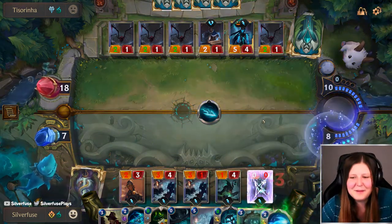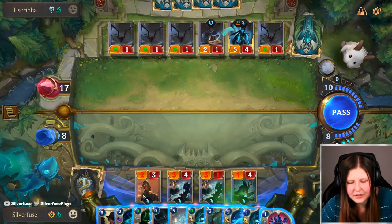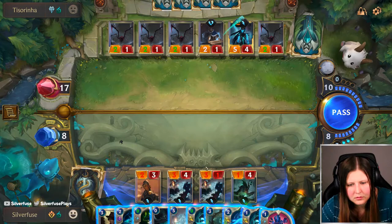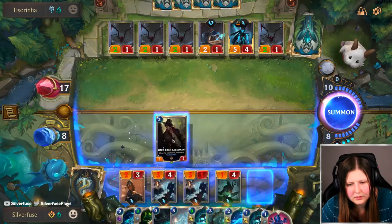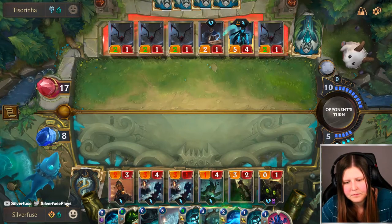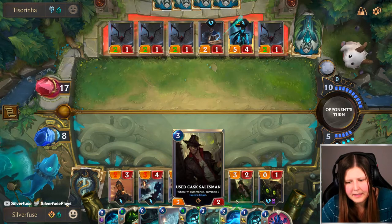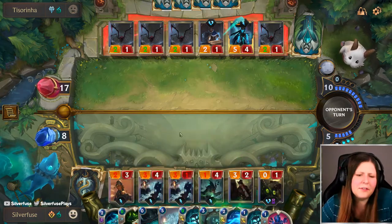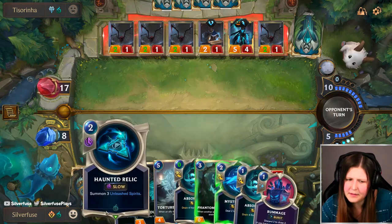This is gonna be a long turn for them. Actually, I wanna make sure I do this in the right order. Put this Cask Salesman down, create one unit, and then I'll sacrifice this off and just go from there. Actually, I probably should play the Mystic Shot because I'll be refilling my mana. And then I can also use the Butcher to refill things whenever I want, essentially. Rummage away, Tortured Prodigy, and maybe either Relic or the Jury Rig.